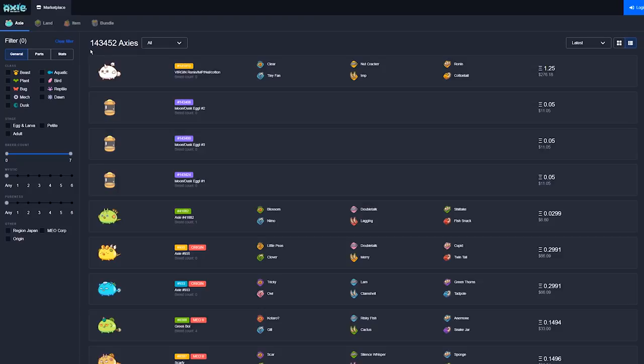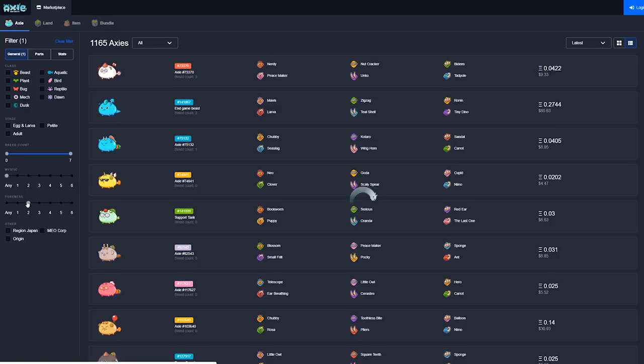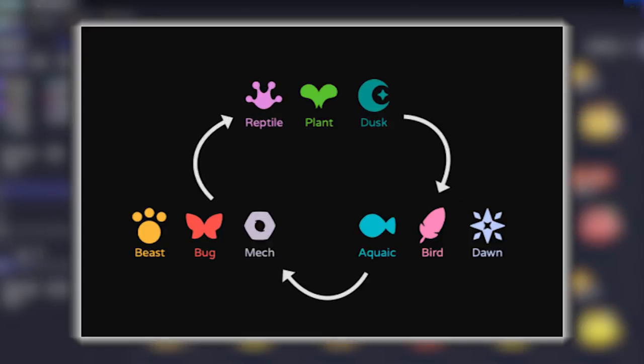General lets you select the class of Axie you'd like to see, and Pureness allows you to filter how many body parts of any one type it has. Remember that each Axie class has an advantage and disadvantage against two different classes in PvE and PvP battles. Make sure you have the proper types depending on the teams or breeds you want to make.